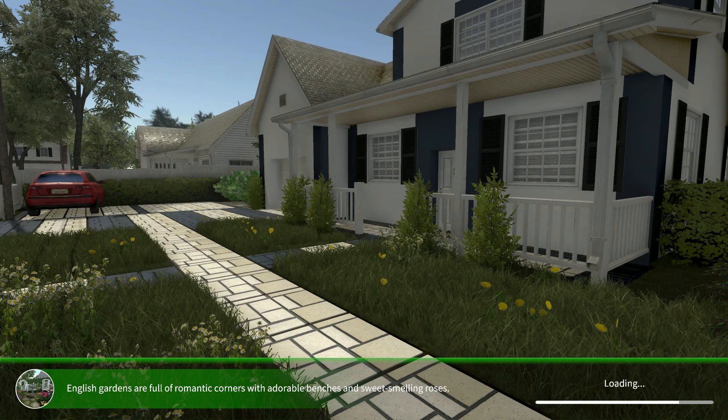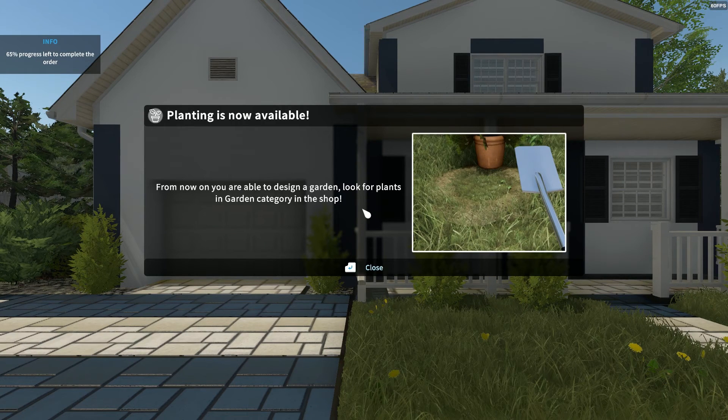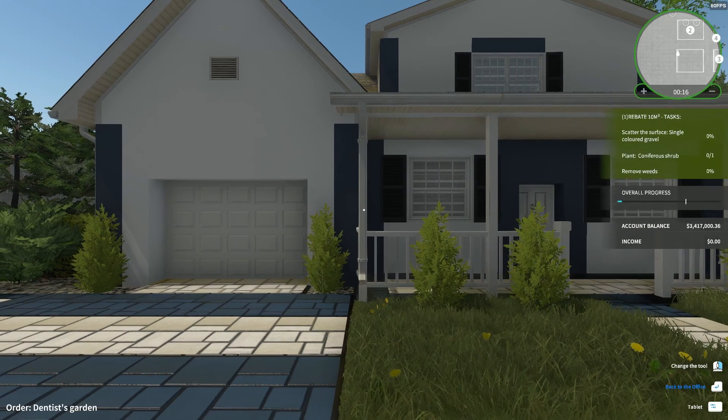English gardens are full of romantic corners with adorable benches and sweet-smelling roses. From now on you are able to design a garden — look for plants in the garden category in the shop. New tool: garden hoses will be able to water flowers, fill water tanks, and wash dirt outside the house.